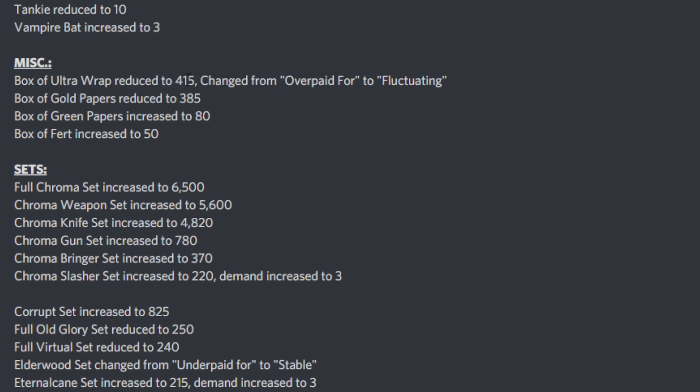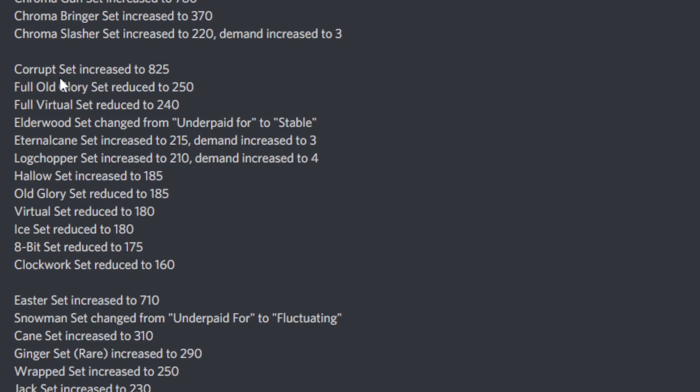Finishing off with miscellaneous: the Box of Ultra Wrap has reduced to 415, no longer overpaid for — it's now fluctuating, so Ultra Wrap has died. Gold Papers has been reduced again, but Green Papers has increased, and the Box of Fertilizer has increased. Moving on to sets: all chroma sets have increased obviously. Crop Set is at 825. The OG and virtual sets have also decreased. Elderwood Set is now stable, Eternal Cane Set is increased, Log Chopper Set increased, Halo Set increased. Ice Set reduced — which is odd since Icebreaker increased.